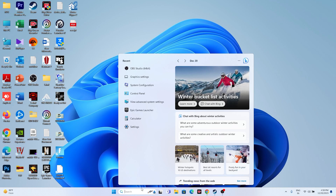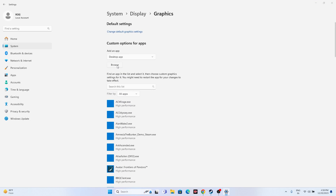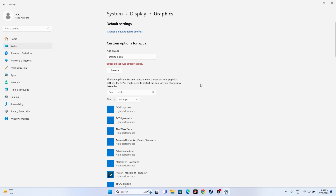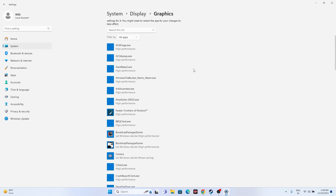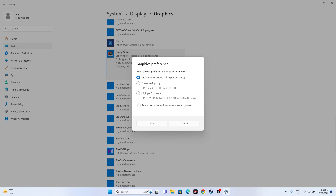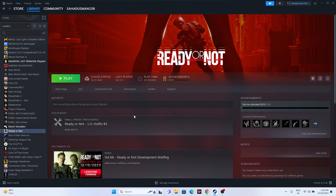Make sure the game is running on your dedicated graphics card. Go to Graphics Settings in Windows search, click Browse to add the game if it's not listed, and navigate to: This PC > Local Disk C: > Program Files (x86) > Steam > steamapps > common > Ready or Not. Once the game is added, click Options and change the setting from 'Let Windows decide' to 'High Performance', then click Save and try launching the game.